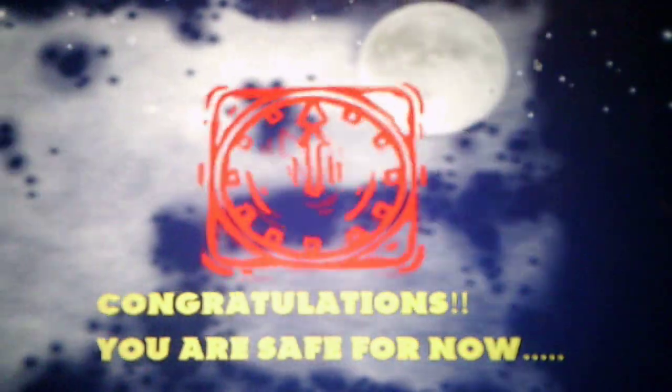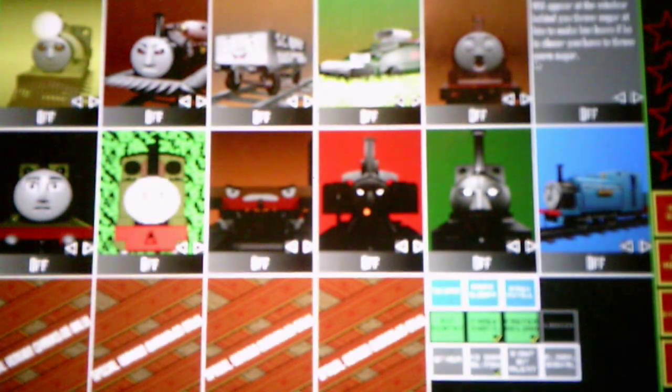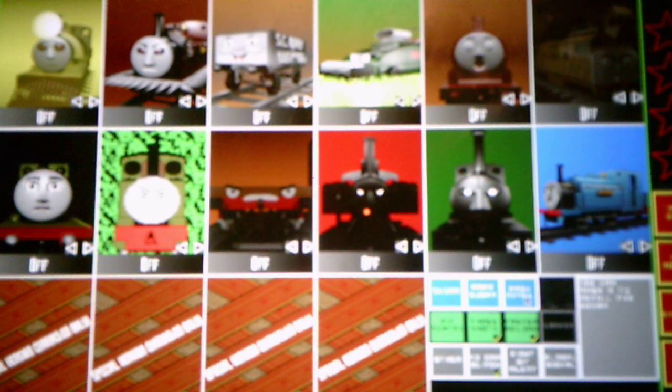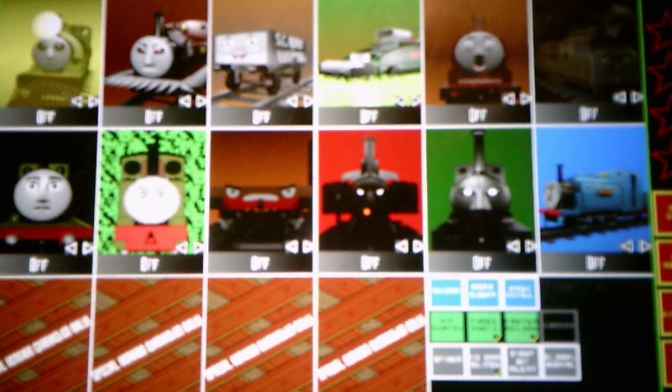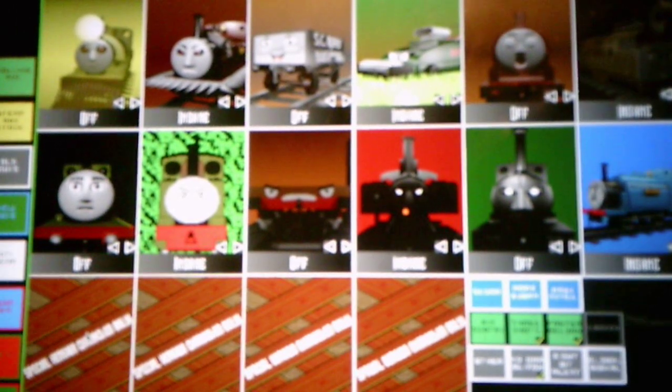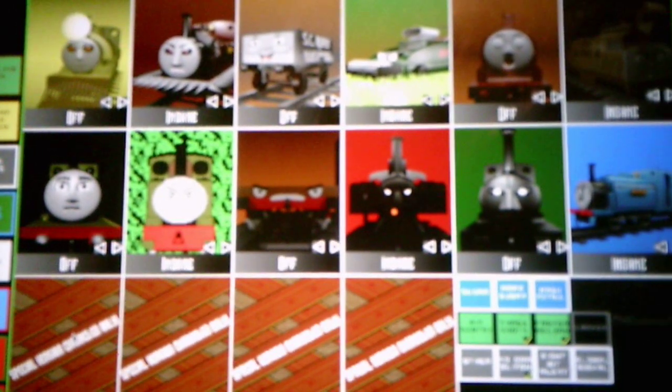Woo! Phew, that challenge was definitely as stressful as Steam Team, but we got through War 1 with no problem at all — we beat it on the first try, like Steam Team. And we have unlocked a new cheat, which is MASH Refill, which means you can refill the sugar instantly. We got one more cheat to unlock after we beat War 2, which we will take on in the next video. Thank you for watching, everybody. Please hit that like button, also comment and subscribe. I appreciate all the support you've given me, and I'll see you in the next video. Goodbye!